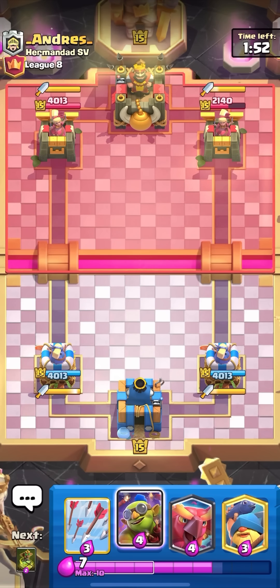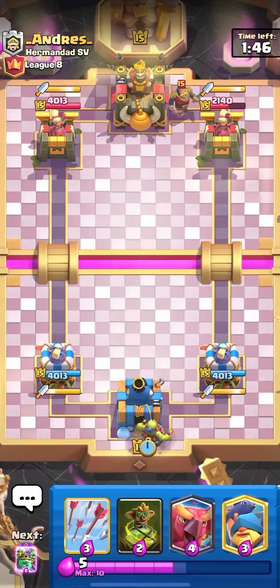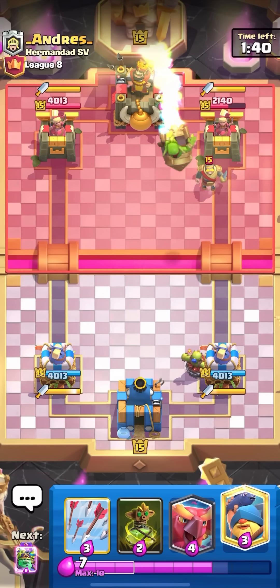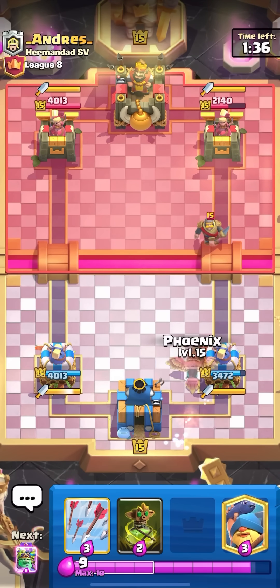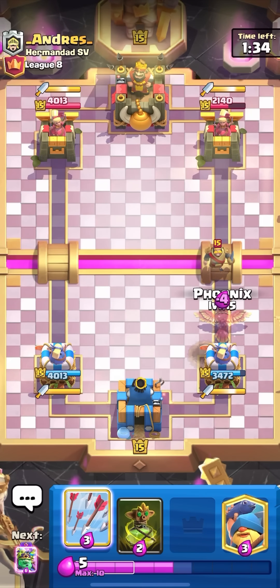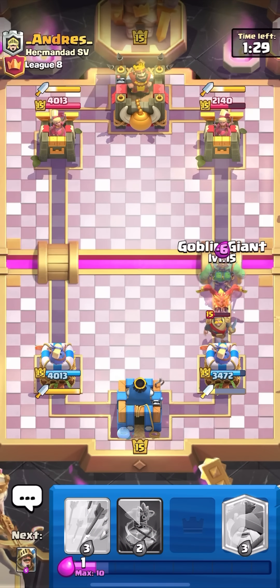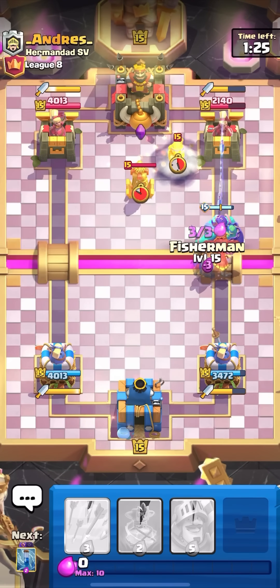I knew he was going to do it, but I had to predict the exact placement. I thought he would go right there because of the Tesla — he wants to pull it to the Tesla to get as much damage as possible. Getting a quick 2,000 damage like that is actually so big, because it's not going to be easy to break through Expo, but now he's going to have to go overly aggressive. I'll just Goblin Demolisher to the back. He has a Rocket? I'm going to go for the Phoenix plus Evo Goblin Giant. He probably can with Tesla plus Musketeer, but maybe I could DPS down the Tesla quick enough.